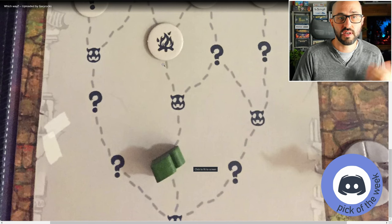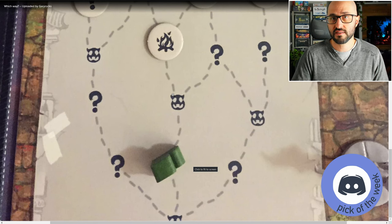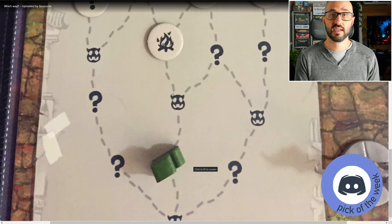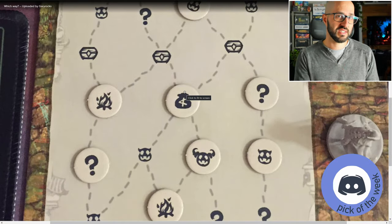Some paths might give you a random event, while others might give you an opportunity to heal and level up your cards, while others might have different monsters that you can fight. Fighting monsters does come with risk — you can take damage because you don't heal after a battle — but the nice thing about fighting monsters is that it gives you access to free cards that you can add to your hand at the end of the battle. You can also gain coins to spend at the shop.